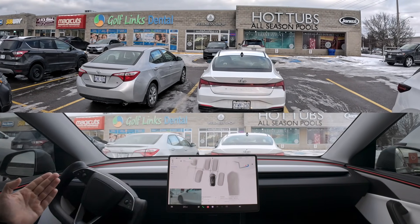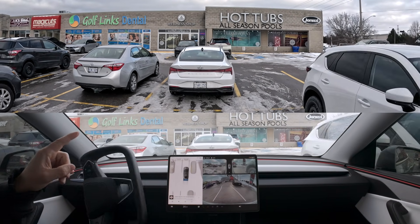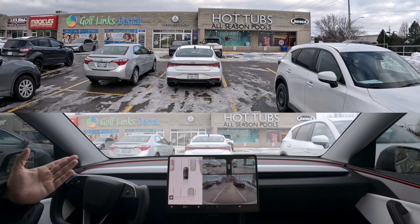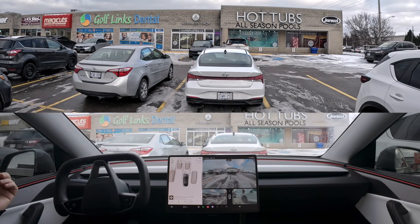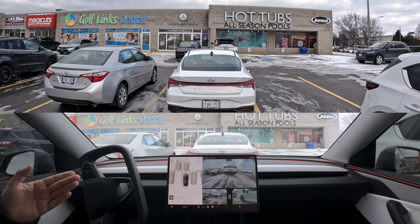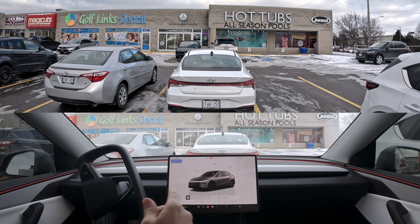If I was expecting it to go to the first two spots right up at the store — they're handicapped and I don't know if it knows by visual or mapping data — but it wouldn't be able to park there anyways. So here we are, relatively good parking job. We are just a little crooked, a little off on the car to the right, but we're at a good distance from the car in front. Can't complain.